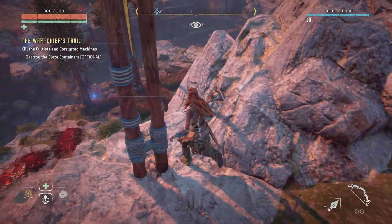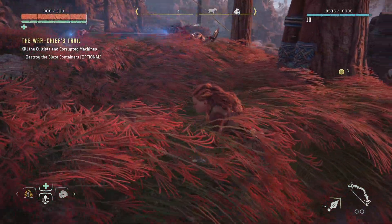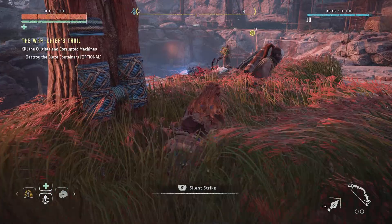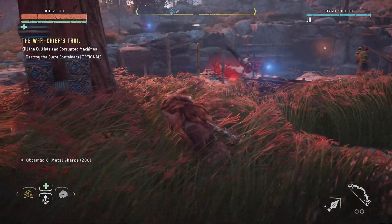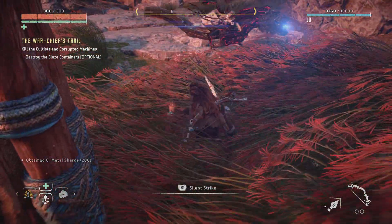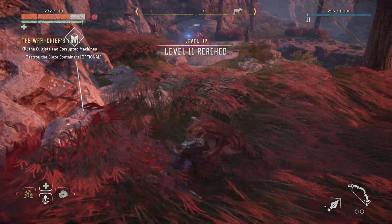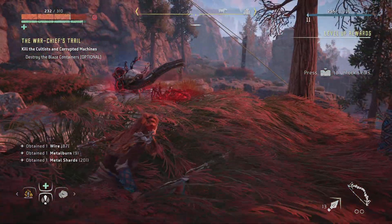Ah, here we are. Come out - that was very close, that was very bloody close. Stealth kill. Ideally what I want to do is get rid of these machines, but of course as soon as I do there'll be a problem. Sweet, level 10! I forgot we can take corruption damage, which is a bit annoying but manageable.